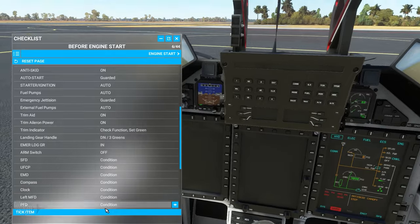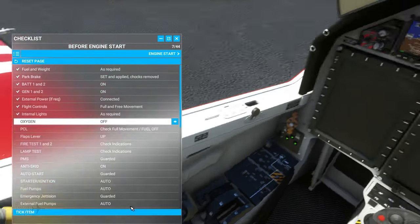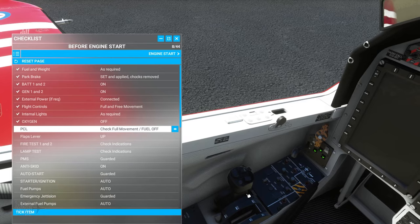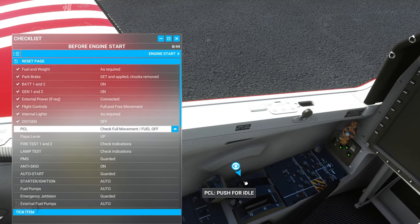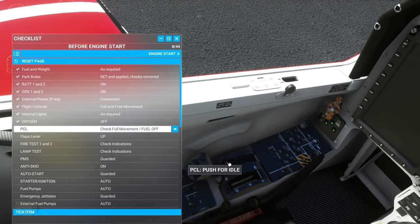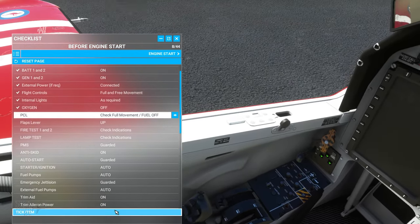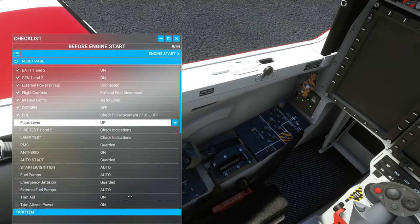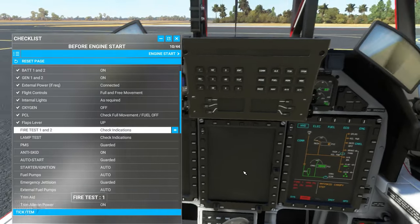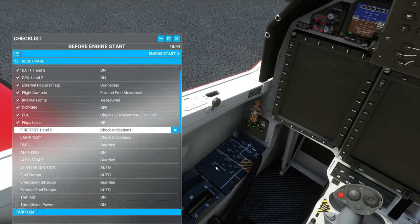Internal lights not required for today's daylight flight. Oxygen set to off — check. PCL — check full movements, then return to fuel off. This is important for startup: you have a fuel-off paddle switch just in front of the PCL or throttle. Flaps lever set to up — check. Fire test one and two — all indicators set and acknowledged.